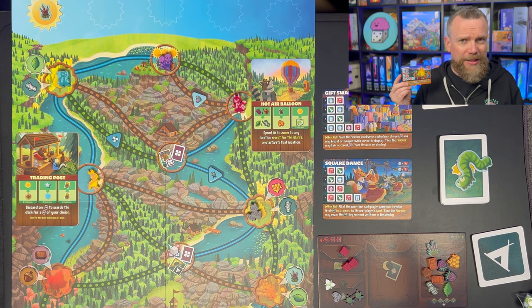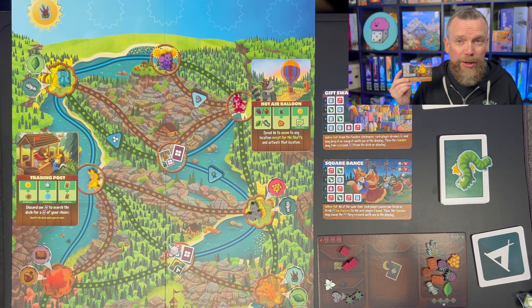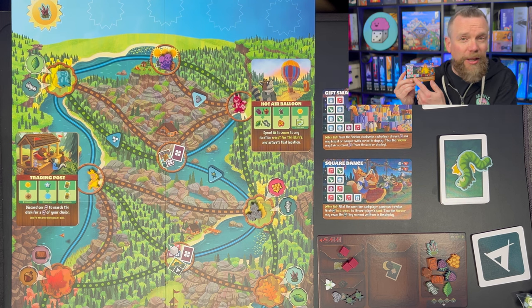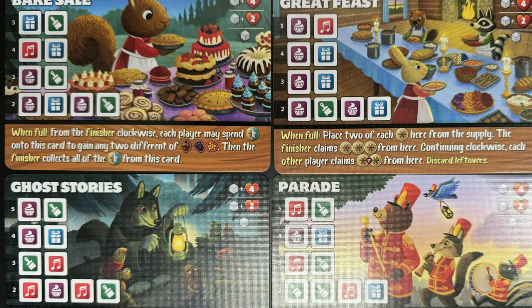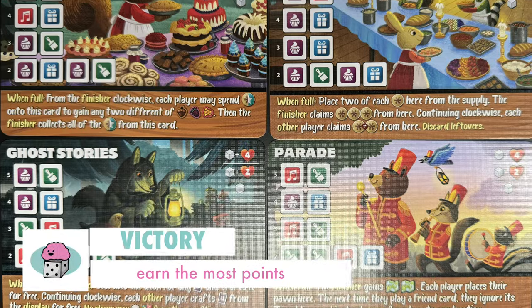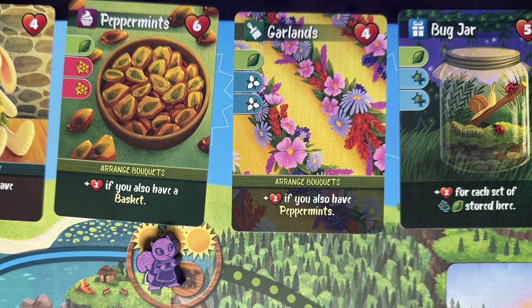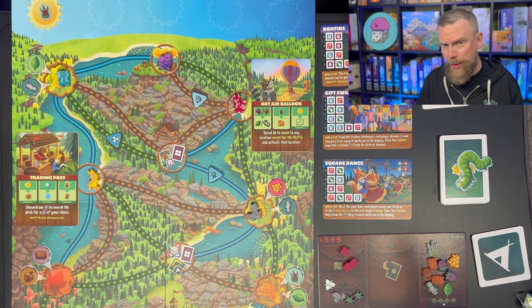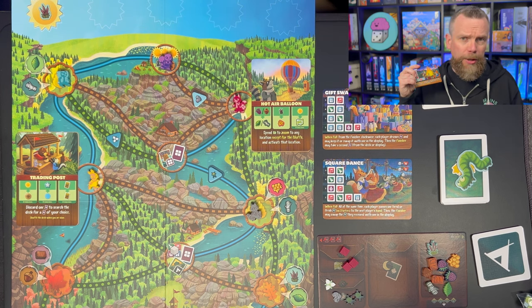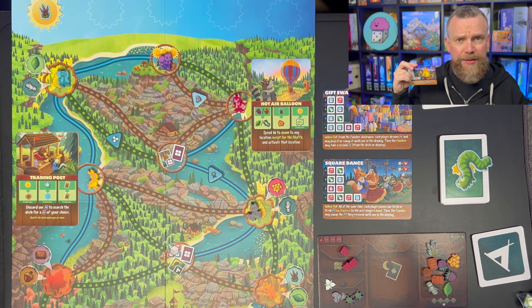There are bonfires, a square dance. As you build favors — crafting things like snacks, foods, entertainment, or artwork — you're going to put your player cubes on these festivities, and that's one of the ways you can earn victory points. You're trying to be the player who earns the most victory points through crafting favors, earning patches you'll put on your pack, and by placing cubes on festivities to get points based on the number of cubes and bonuses if you have the majority.